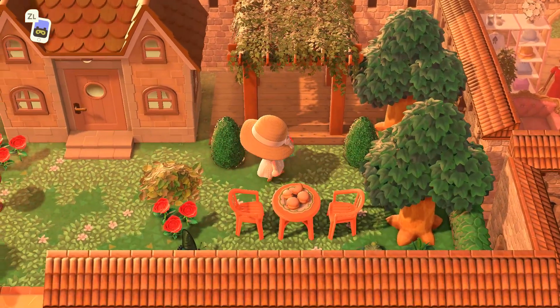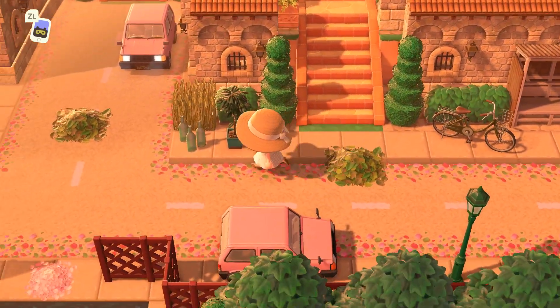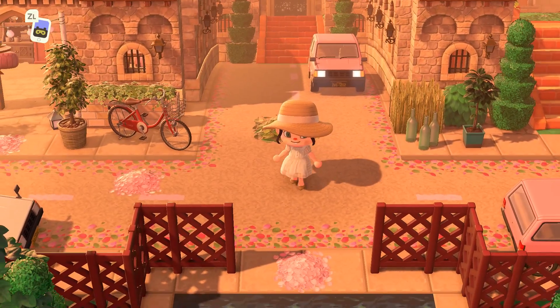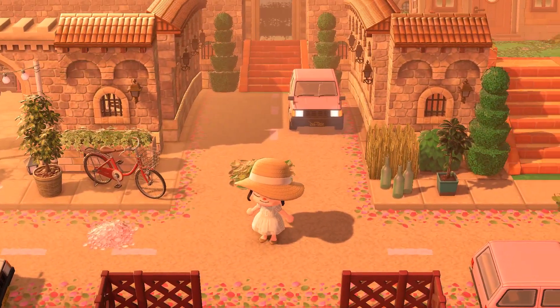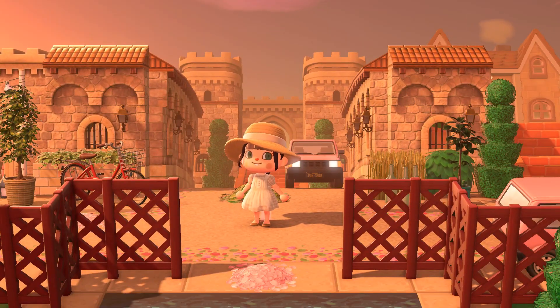I love the idea of doing an alleyway decorated on both sides with shops or storefronts — in this case a flower shop. Using those pergolas as little walkways is really nice. I do think we've seen everything on this island. I hope it gave you all some inspiration whatever your theme may be — I absolutely adored this island. Let me know what you guys thought in the comments and what you'd like to see next. I'll see you guys next time, bye!